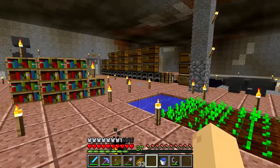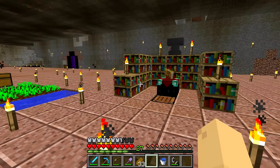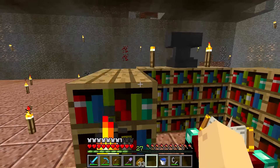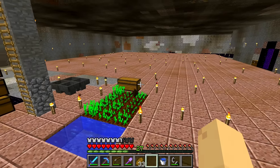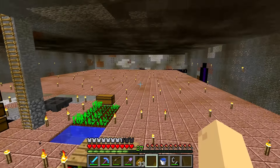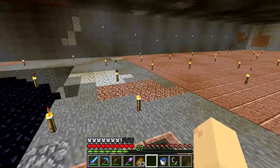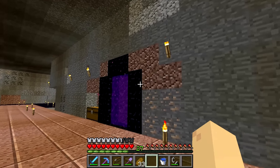The ghast telegraphs its attack - you hear it breathe in and when it spits a fireball at you, it's very telegraphed. Unless there's a custom amount of ghasts constantly shooting at you, one or two ghasts is not that difficult. And by the time you have the resources to get to the nether, you'd have a bow by then.